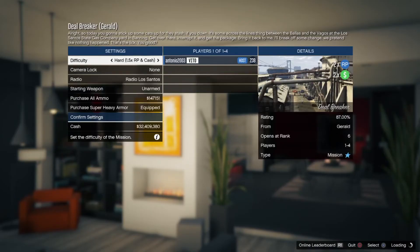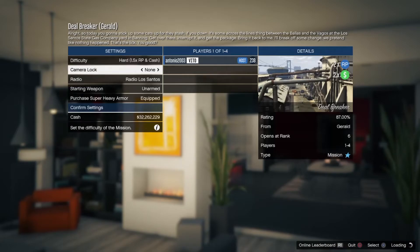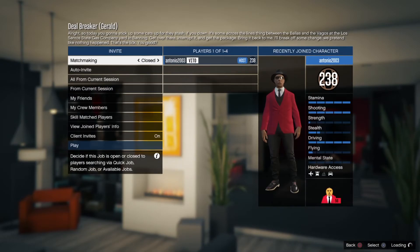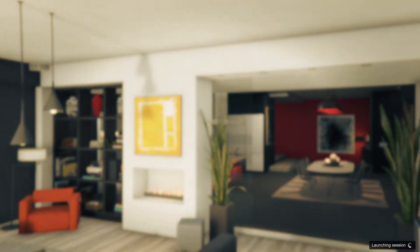Once you start the mission, go into the lobby and make sure the difficulty is set to Hard so you earn the most money. Buy whatever ammo you need, and make sure your matchmaking is set to Closed — that means no one will be able to join your session — then start the job.